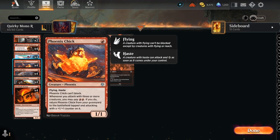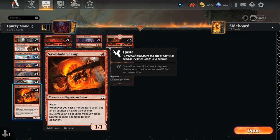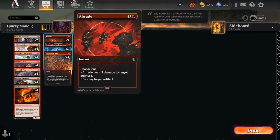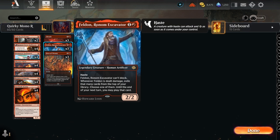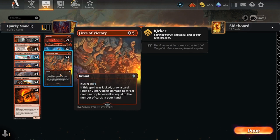We have Phoenix Chick — a 1/1 hasty flyer that can't block, but whenever we attack with three or more creatures we can return it from the graveyard to the battlefield tapped with a +1/+1 counter. We have four Play with Fire, four Reinforced Ronin, four Saw Blade Scamp — whenever you cast a non-creature spell, put an oil counter on it, and we can tap and remove an oil counter to deal one damage. We also have artifact hate and Abrade, and three damage with Feldan Ronam Excavator.